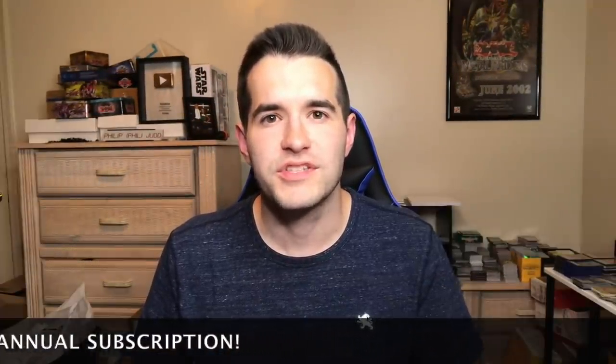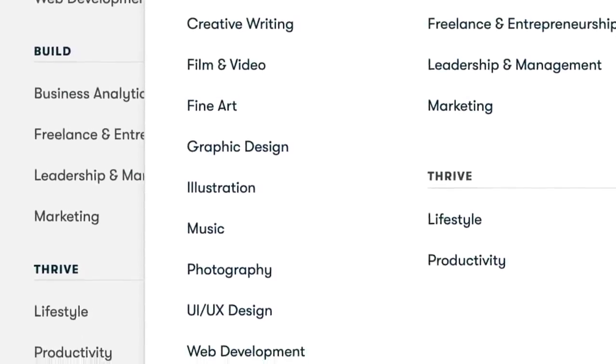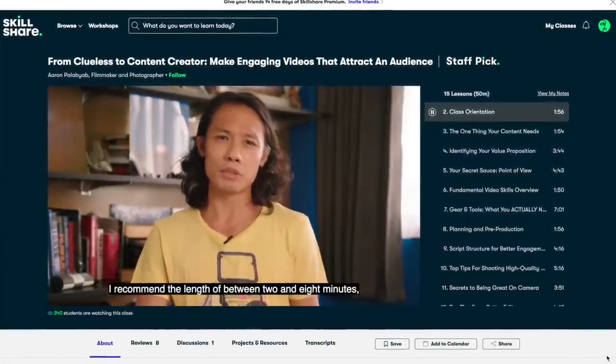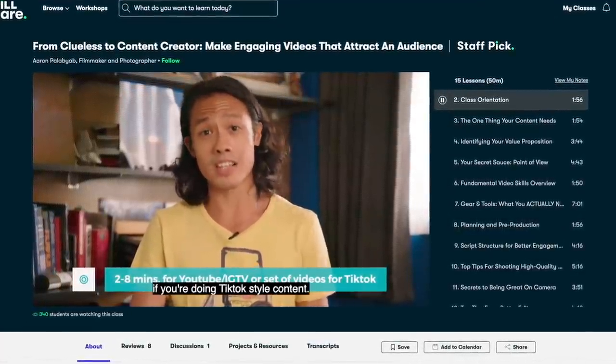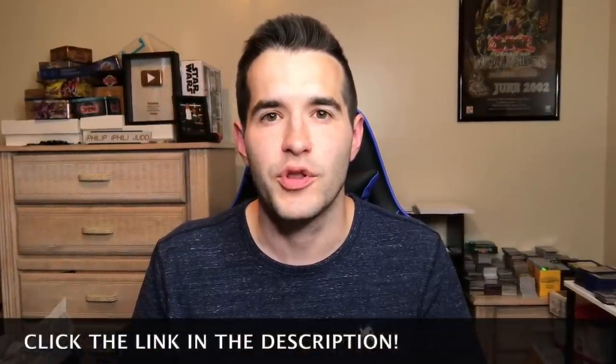Today's sponsor is Skillshare, of course. Skillshare is an online learning community with thousands of classes. What I really enjoy about them are video and editing classes — there are always new classes being released. Whether it be animation, creative writing, film and video, fine art, graphic design, illustration, music, photography, or web development — all of these are available on Skillshare. One class I've been enjoying recently is about engaging my audience, and I want to learn how I can keep you guys engaged longer. The first 1,000 of you to click the link below get a free trial of the Premium Membership. Thanks to Skillshare for sponsoring this video.